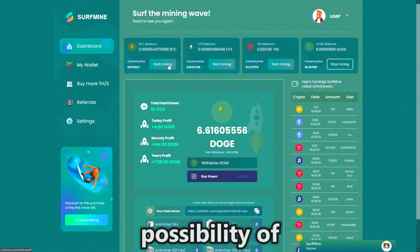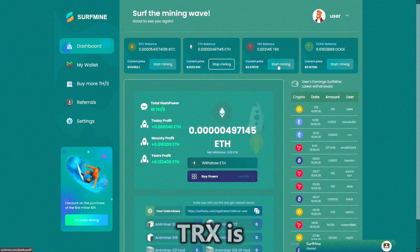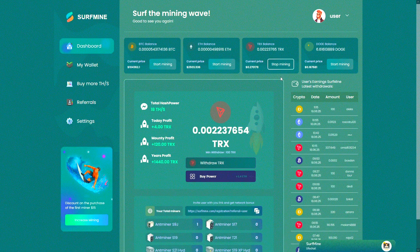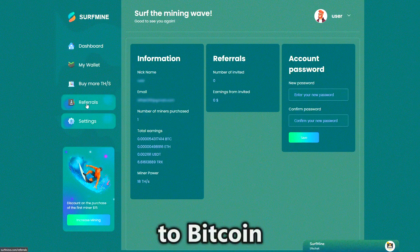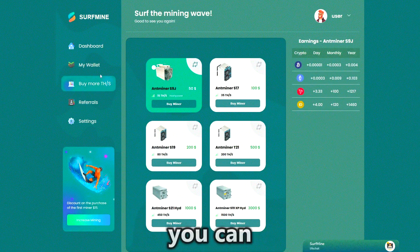Let's look at the possibility of changing the currency for mining. For example, TRX is active now, but we can switch to ETH at any time — just click Start Mining against Ethereum, and the balance will start growing in ETH. In the same way, you can start mining Dogecoin or switch back to Bitcoin. Depending on the market situation, you can switch between currencies without any restrictions.